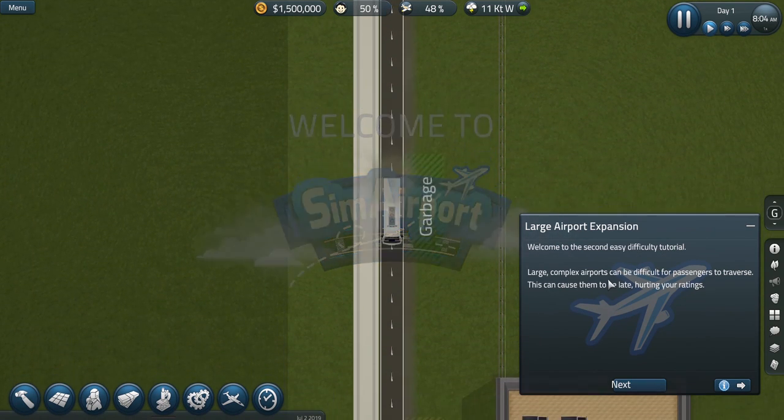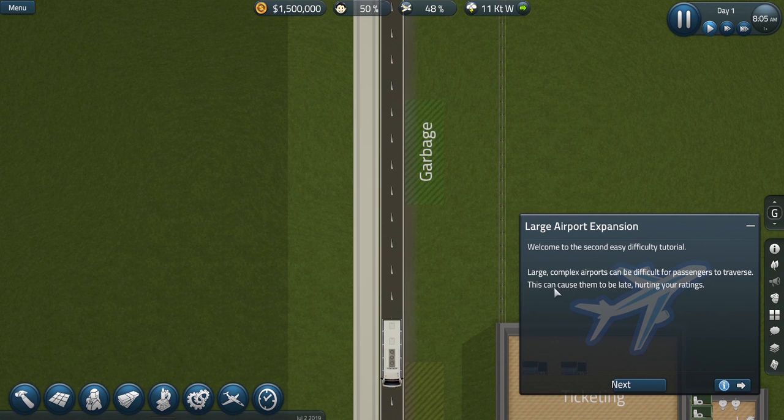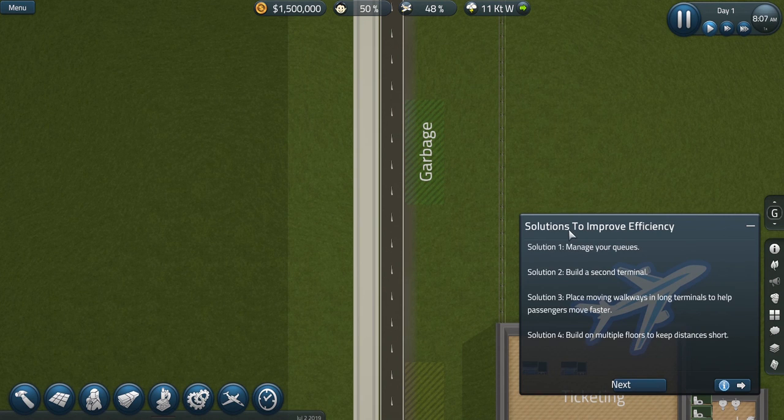Large complex airports can be difficult for passengers to traverse. This can cause them to be late, hurting your ratings. Solutions to improve efficiency: one, manage your queues; solution two, build a second terminal; three, place moving walkways in long terminals to help passengers move faster — I love me some moving walkways in the airport — and then build on multiple floors to keep distances short.